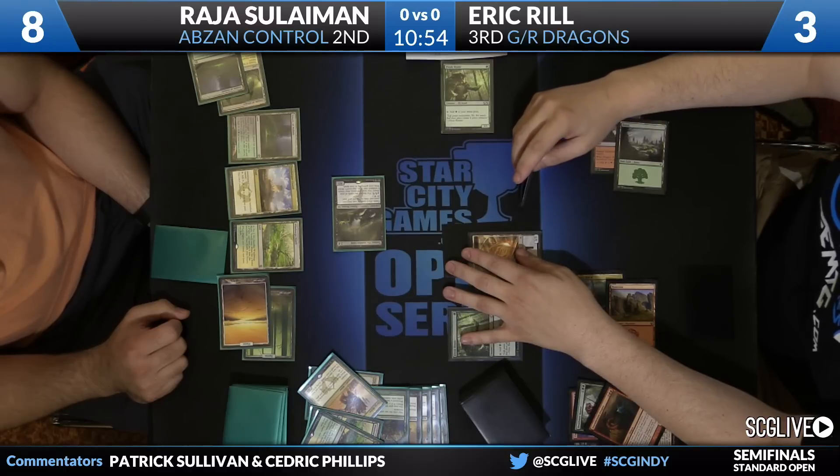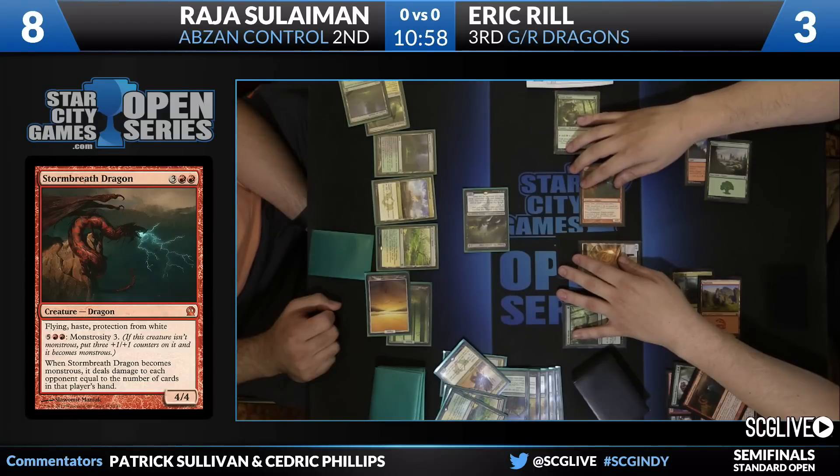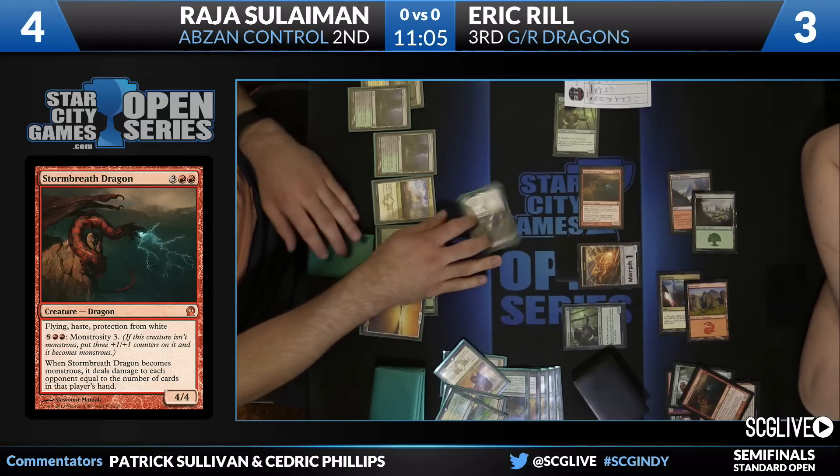There's no guarantee that Raja can even activate Tassigur and cast the Siege Rhino in the graveyard — he's a mana short. I think this is the best thing that Reel can do, but there's been some risk taken by not jump-blocking the previous turn. We'll see how it plays out.